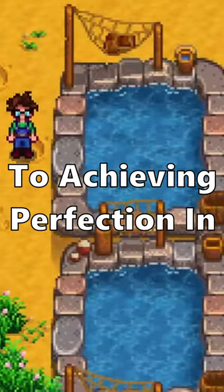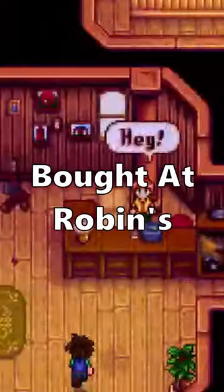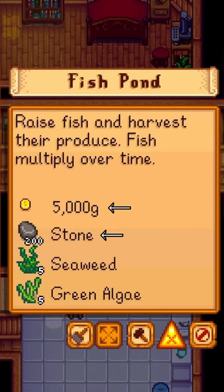Fish Ponds are essential to achieving perfection in Stardew Valley. Fish Ponds can be built at Robin's Carpenter Shop for 5,000 G, 200 Stone, 5 Sea Wheat, and 5 Green Algae.